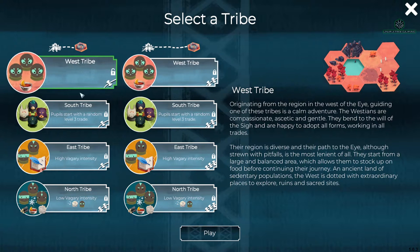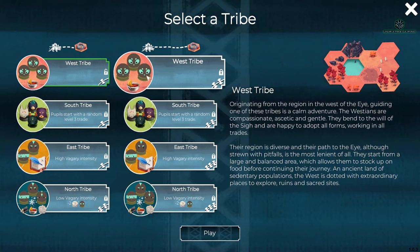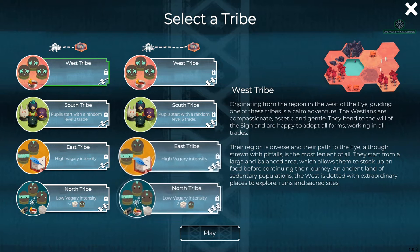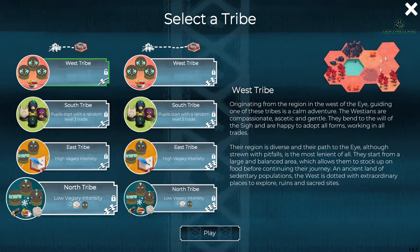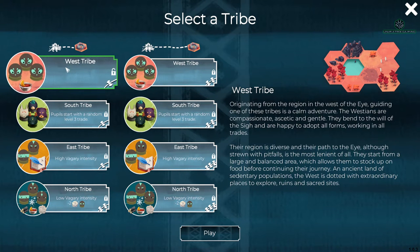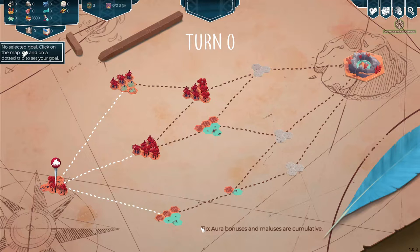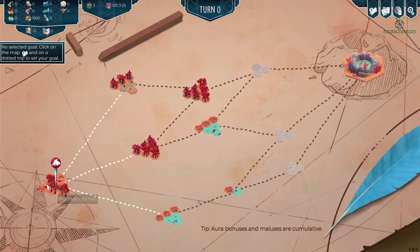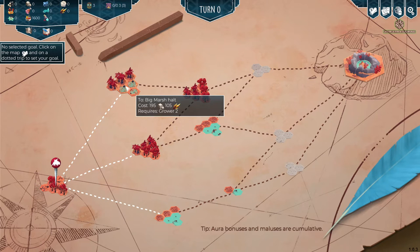So it looks like we've got different tribes who each have their own story, own start and scenarios. Some of them start with rations and got different pupils. So we'll start off with the west tribe. Okay, here we are on the big main map - that's where we're starting. Let's just have a little look and see what's up ahead.